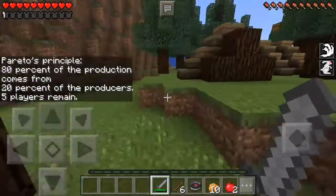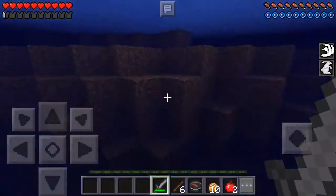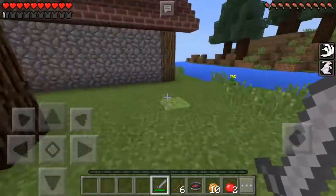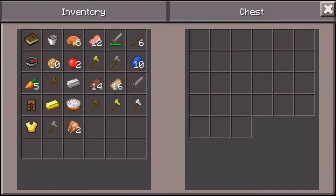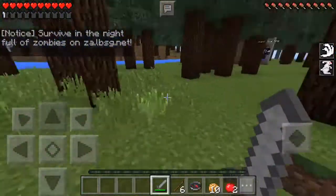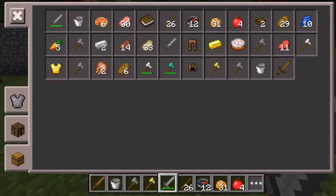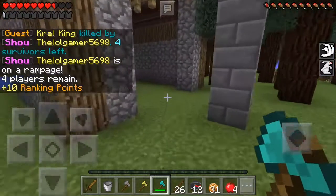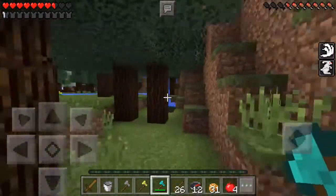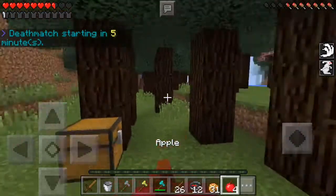For those that do have 4,000 followers and want to redeem their Show rank, you go to Lifeboat's Twitter — I think it's lifeboatmc on Twitter — and tweet at them. Tell them your Minecraft gamertag and include a screenshot of your show.tv profile to prove you have 4,000 followers. Just say something like 'Hey, I have enough followers to get Show rank, can I redeem it?' and they'll reply and sort it out.